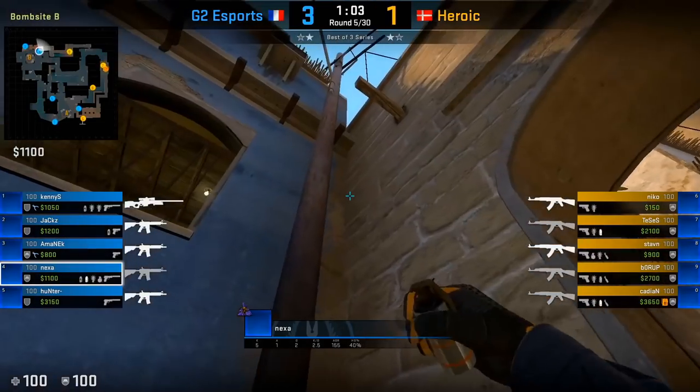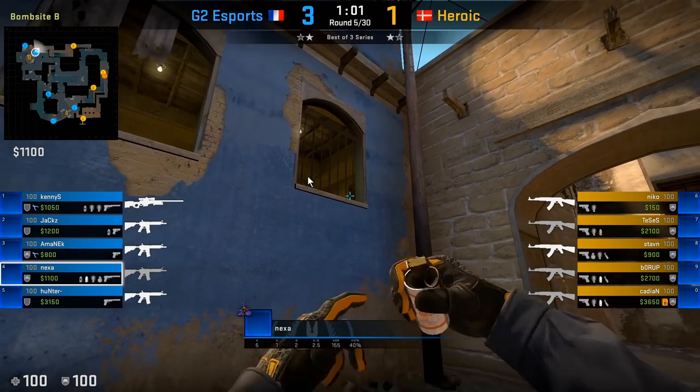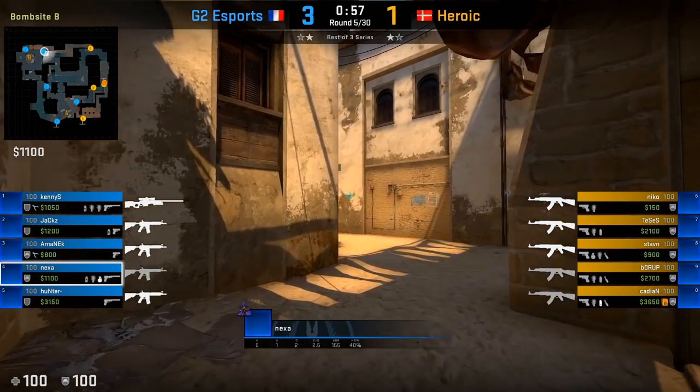Playing get-right is the best spot to support your upper B player while watching catwalk at the same time. Here Nexa is close enough to throw a smoke but also close enough to spot towards bricks.